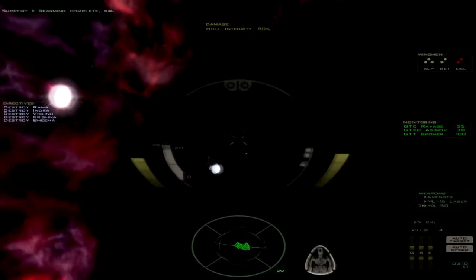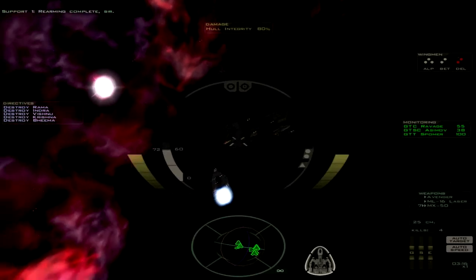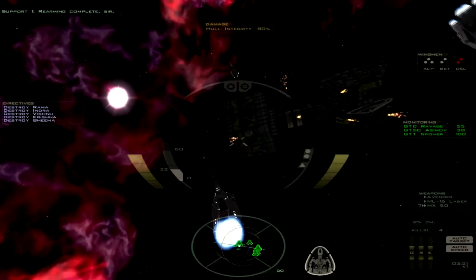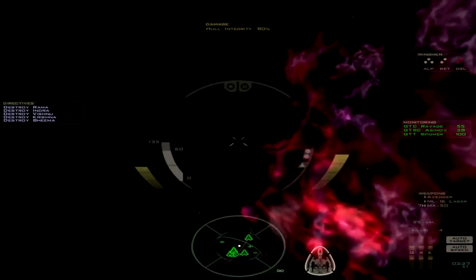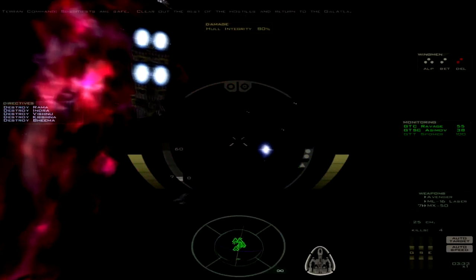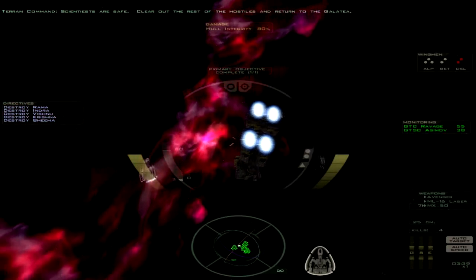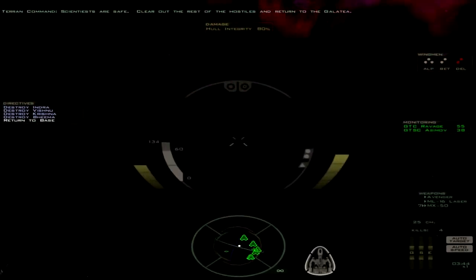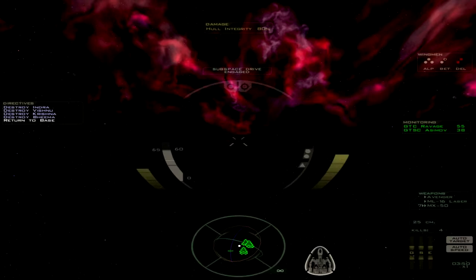Rearming complete. Let's get close to this really, really dangerous ship here. I think I might be using the Free Space 1 models for this thing because it doesn't look quite as good as I remember it looking in Free Space 2 for that specific ship class. Scientists are safe. Clear out the rest of the hostiles and return to the Galataid. We don't get to see it explode? Well, I guess we did a good enough job. This was a short mission so I think I'll do a two-parter. Let's go ahead and jump out.